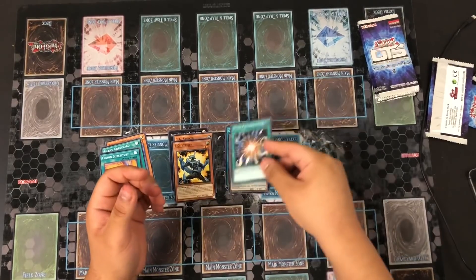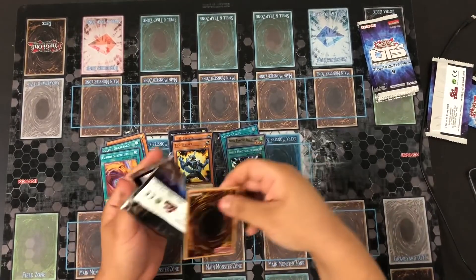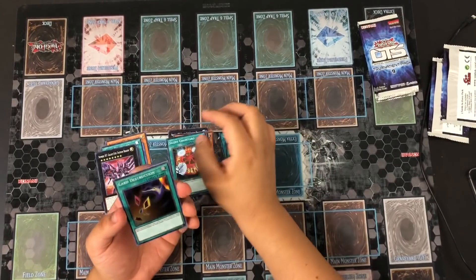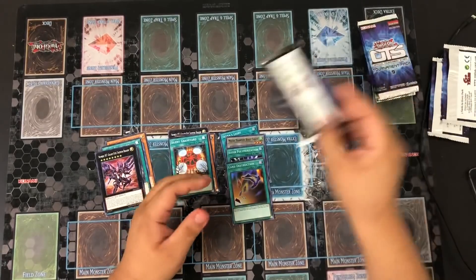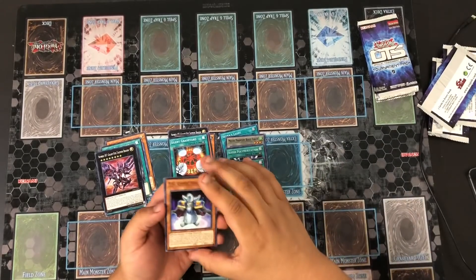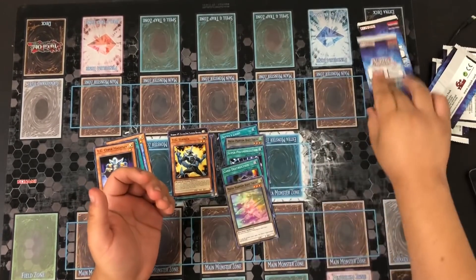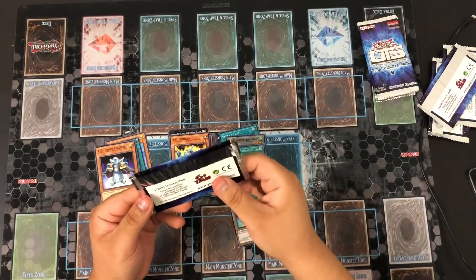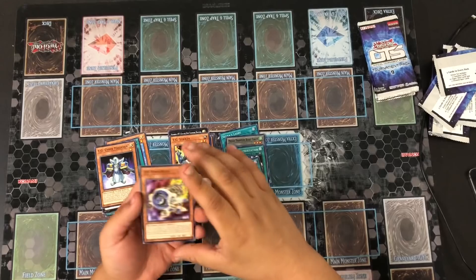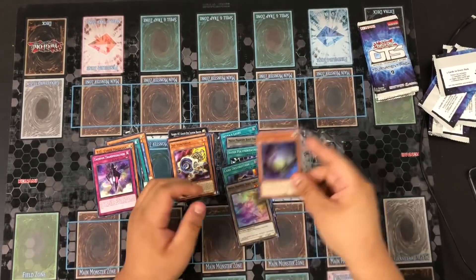Next pack: TG Striker, super Polymerization — that's cool, printed alongside Number 107 Tachyon, Silent Graveyard, Card Destruction super, and Number 5. Then TG Cyber Magician, TG Striker, and another Phantom Beast Token. For this set we have 10 different super rares, 13 different commons, and three ultimates: Jet Synchron, Tachyon, Times Migration, and Thunder Dragon Matrix.